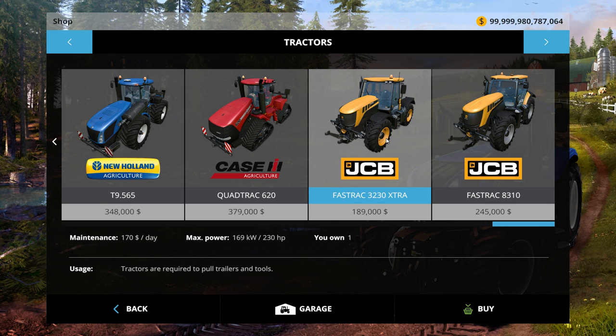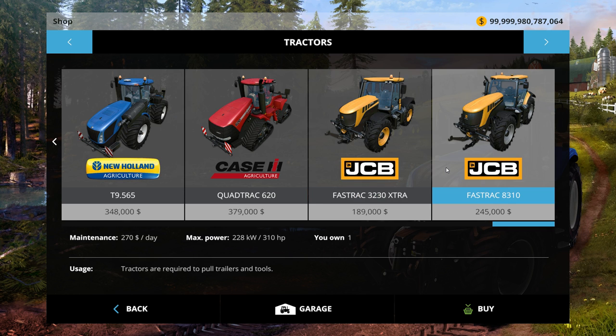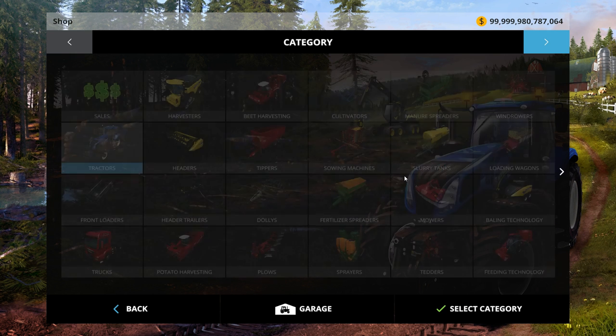The little guy has yellow rims but the big one doesn't. So we've got the little one, the 230 horsepower, at $189,000 — a good little tractor. The big one's $245,000, 310 horsepower. Those are the two tractors. This bigger one is basically like the modded one we've been using.